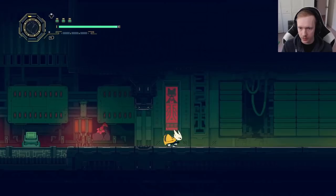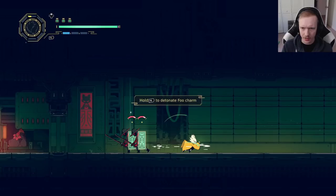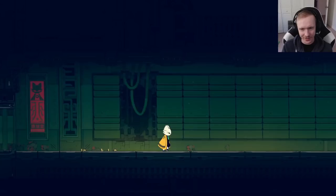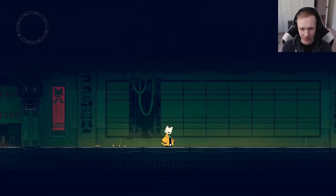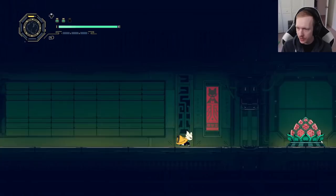So you have a basic attack, a dash, and a simple jump. Left button to deflect attacks. You can attach a Foo Charm, and hold the right button to detonate it — that makes things explode. It's a little gory too, which is not what I expected with a cute cat on the front. We don't feel so good though. I guess that hurt us, so I had to hit up to heal.